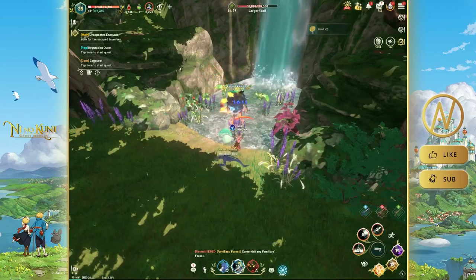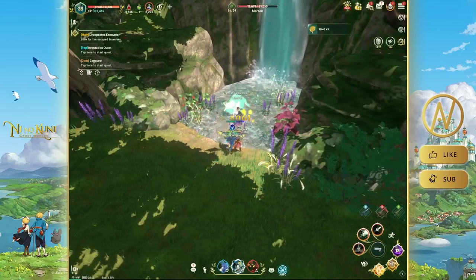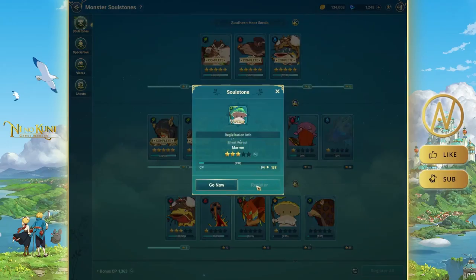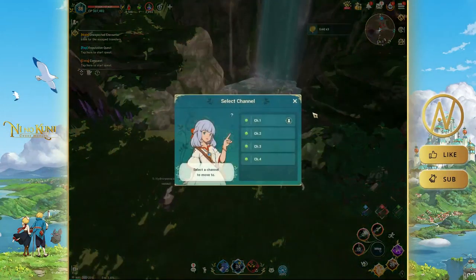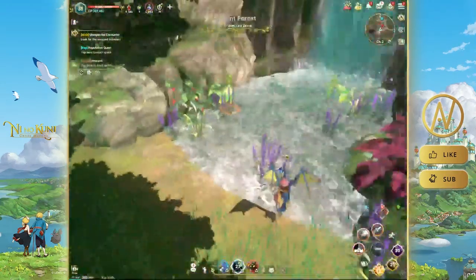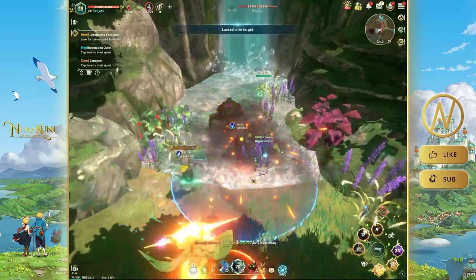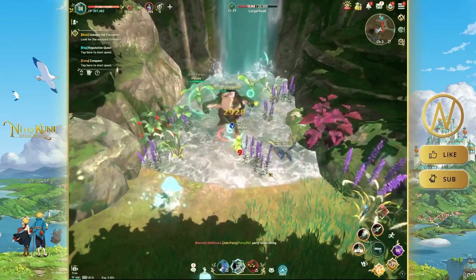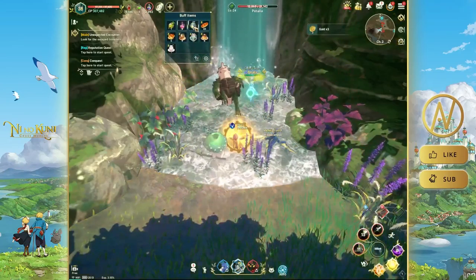I'll fast travel to the enemy location. One beauty of this game is the auto-pathing — it leads you right to the target without you needing to find it. I found the enemy in the woodland area, set it to auto, and just keep destroying them. You'll gradually collect the soul stones for that unit.